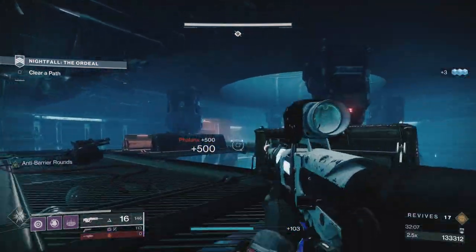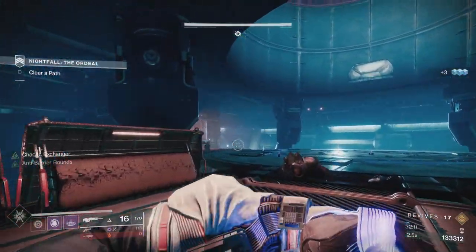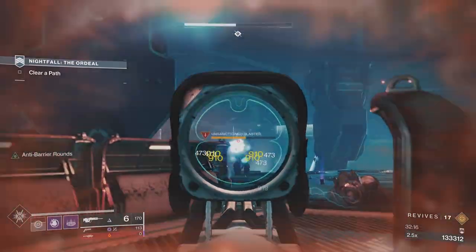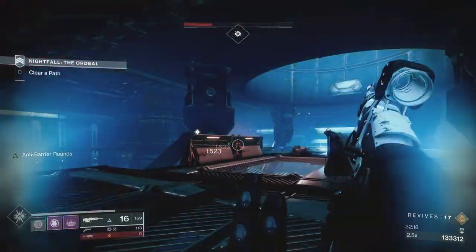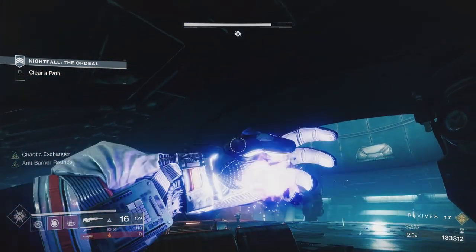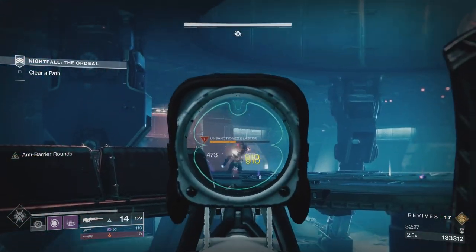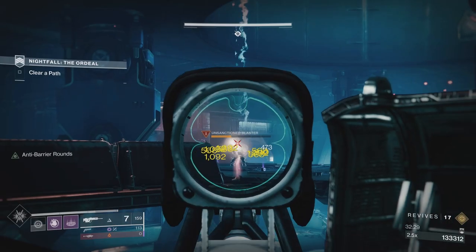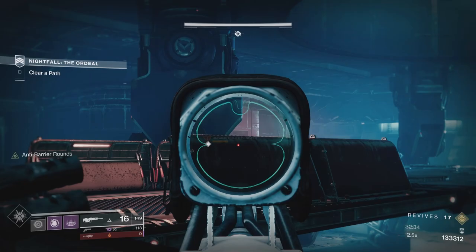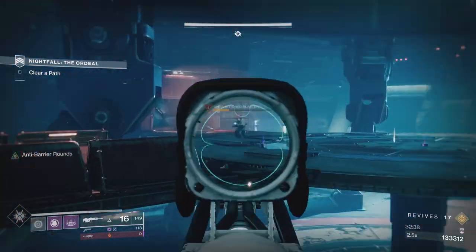We've got a mini boss over here - what I'm going to do is get Sundering Glare on him. Toss the grenade on top, Sundering Glare procs, he walks back into the grenade and takes a couple of yellow number hits. I haven't got it yet because he was hitting me so much. I'll toss another grenade and move - there he is, Sundering Glare propped, he goes back into the grenade and takes yellow numbers. I've almost got my grenade back.